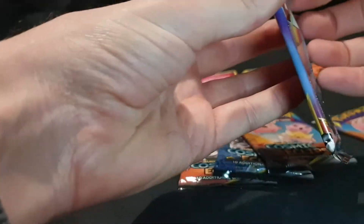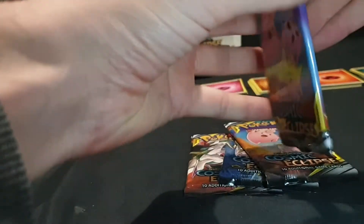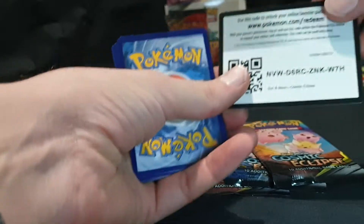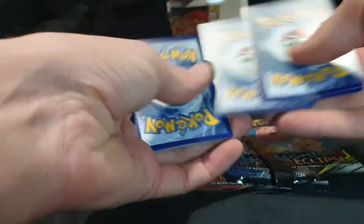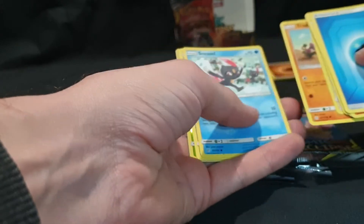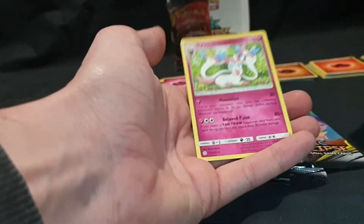Next up — trying to get rid of some of the worst packs first, so we can end with something exciting hopefully. We have our Energy, Pignite, Unidentified Fossil, Hakamo-o, Magnemite, Lillipup, Trapinch, Sneasel, Spheal, Heracross, reverse foil, and Sylveon.